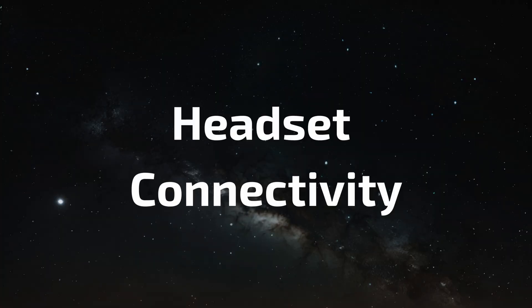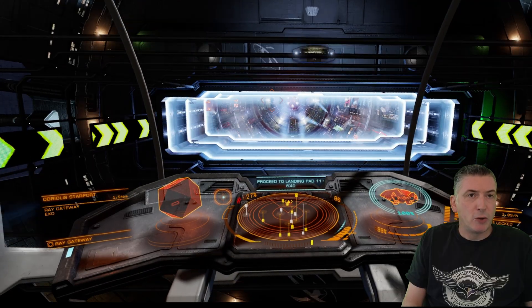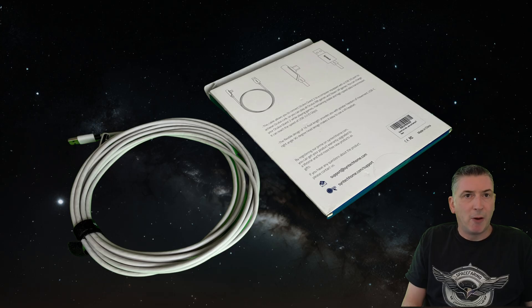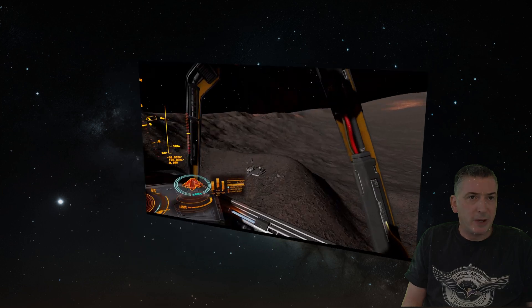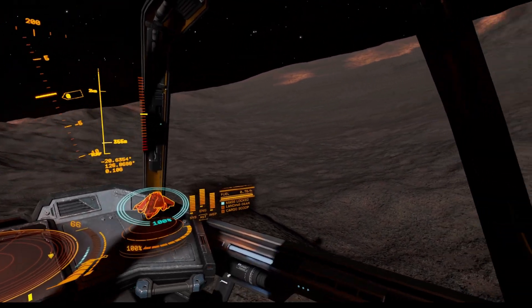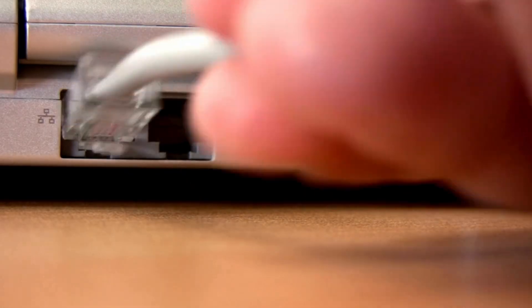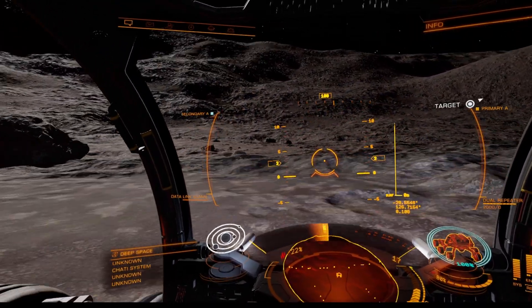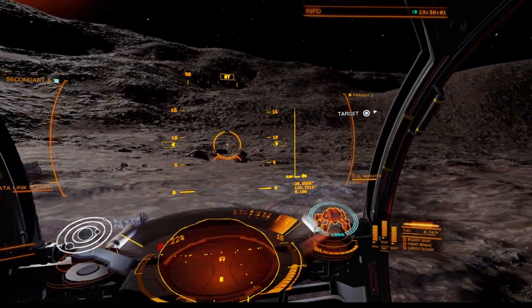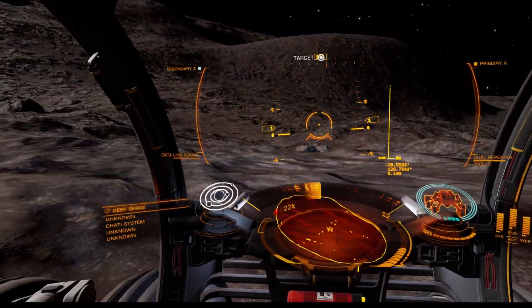Let's talk about connectivity — one of the key parts of the setup is how your headset connects to your PC. There are two main options. Firstly, you could use a wired connection using a USB-C cable, which works really well and is the most stable. Or secondly, you can use a wireless connection using what they call Air Link, which gives you the freedom to move around without cables getting in the way. I personally use Air Link most of the time and it works great, but for best performance your PC should be connected via ethernet, and your VR headset needs to be on a 5GHz network and not 2.4GHz. If either of those conditions isn't met, you might run into stuttering or connection issues. When it works, Air Link is fantastic — but keep in mind you'll be limited by battery life, and on a standard battery I usually get around 1 hour and 15 minutes of playtime before needing to recharge.